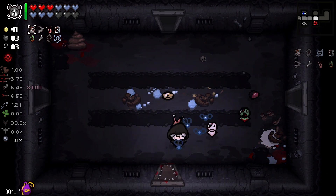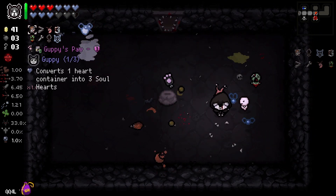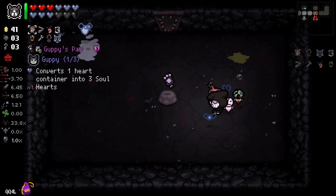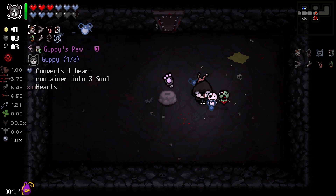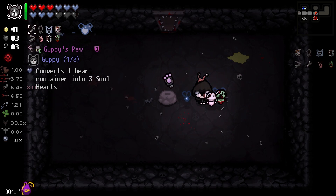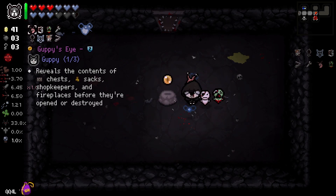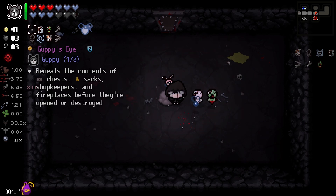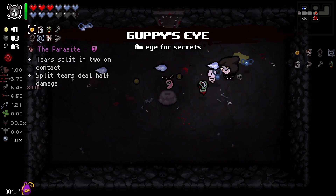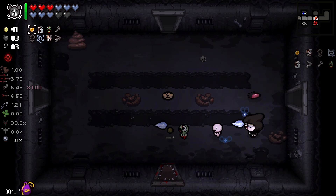Let's check the curse room — Guppy! That's my second guppy item, I've got to take it. I want Guppy's eye. Can I leave screw? Let's get rid of the parasite. Okay, still good — I've got Uranus after all.